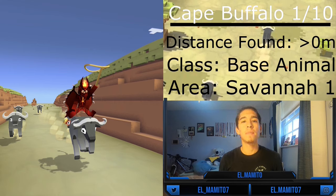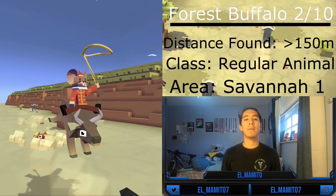The first buffalo in the game is the Cape Buffalo, and it's the first animal you ever get because it's tamed in the tutorial. For that reason, it's found after zero meters and is a class base animal. The second buffalo is also the Cape Buffalo and can be tamed and mated normally right after 150 meters.